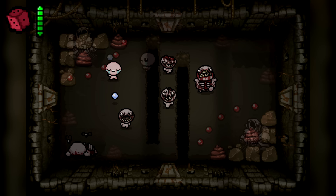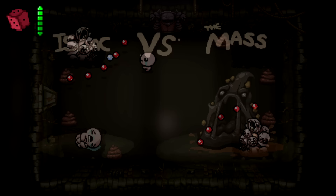Cess Pool is a fan-made alt floor that replaces the Depths floor, created in March of 2016 by Not Your Sagittarius. The floor is reminiscent of Dross, and it would have been cool to see in the official game.